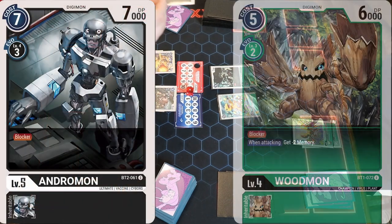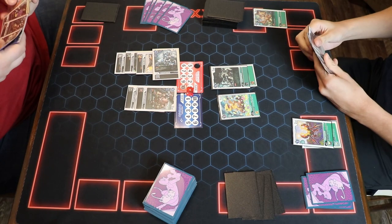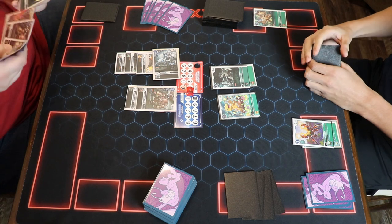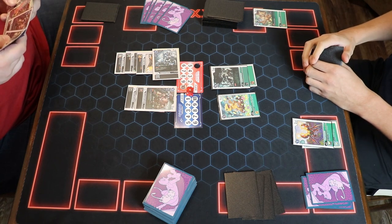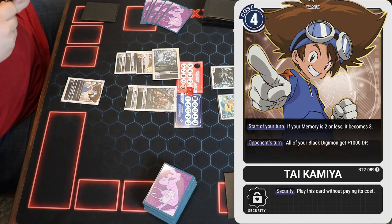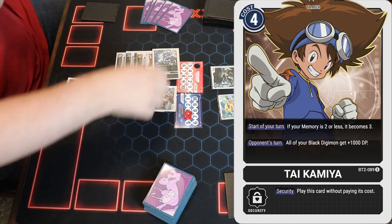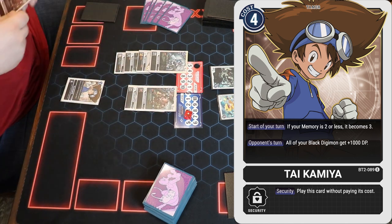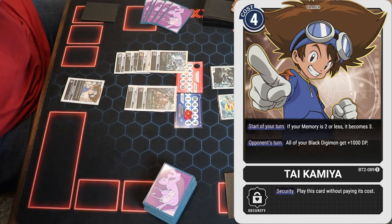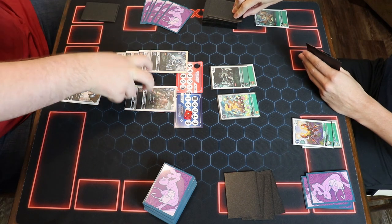I'm going to swing 8k at your stack, and it has jamming. Jamming doesn't get destroyed, and he does have reboot, so if nothing else happens that will reset at the end of this turn. So I will play this Tia Kamiya — it's a tamer. I will give you 4 memory, and reboot will trigger, and I will stand my blocker back up. This Tia says on your turn all my Digimon get plus 1k. So these are both 8ks now.